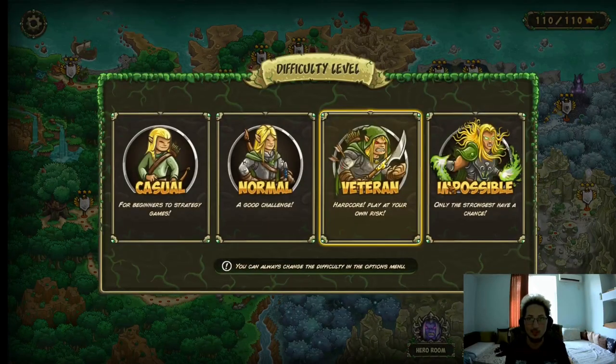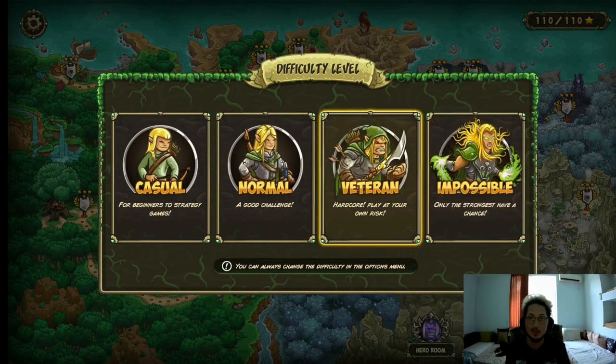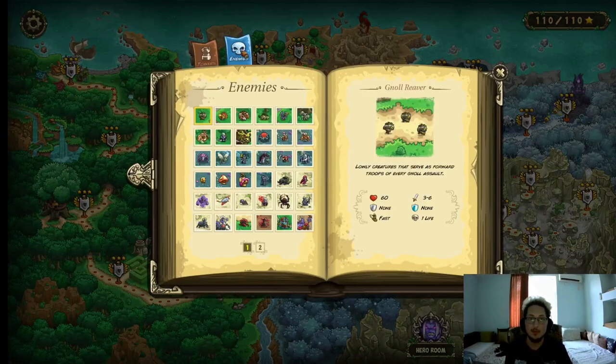If you're playing on Steam, there's also Impossible mode and the enemies are gonna have different stats and abilities, but for the sake of the mobile players, I'm gonna do it on Veteran. So if you're on mobile, this video is also for you. So without any further ado, let's dive into the enemies and talk about them.